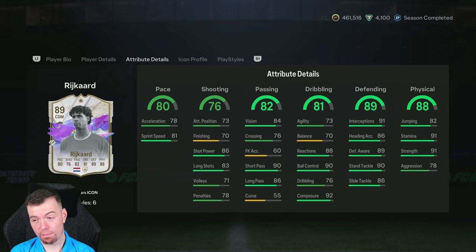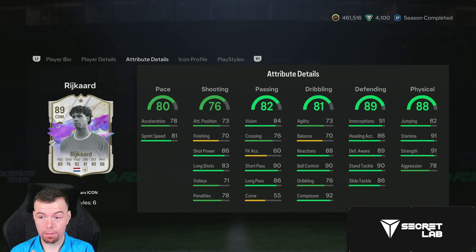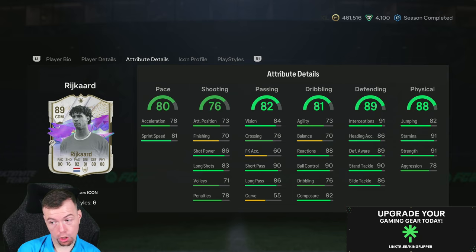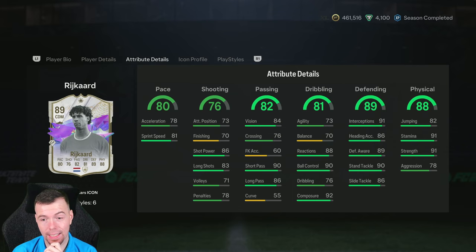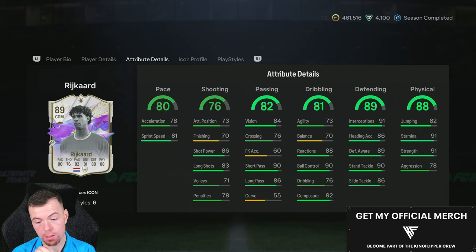He does have good stats — I think he'll actually be really good as a center back. His agility and balance are quite high for a CB, he's not the slowest, and at 6'2" he's a decent height. Medium-high work rates, four-star skills, and his vision, reactions, composure, and passing are all great. He would be quite tanky at center back. But the risk is whether you're willing to spend that much on a card that could disappoint. I'd definitely suggest doing the loan first and trying him in five rivals games.